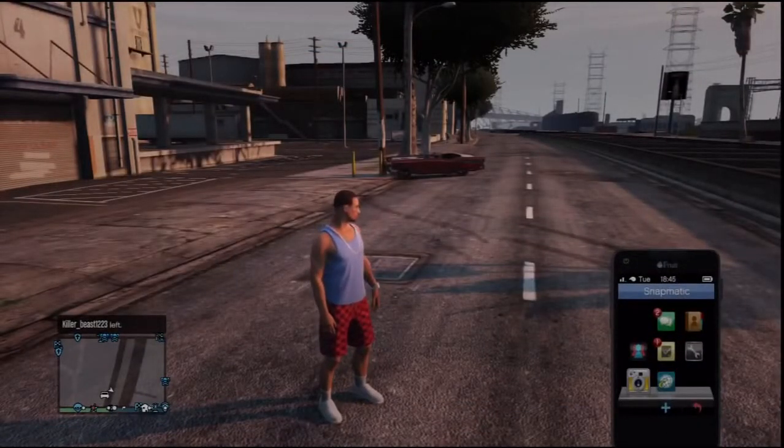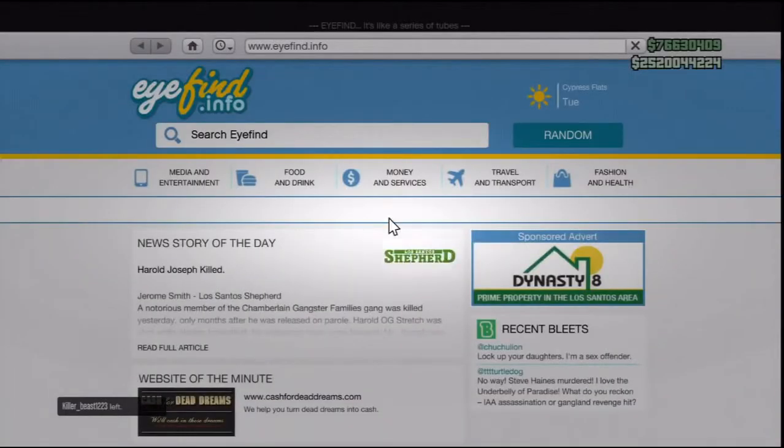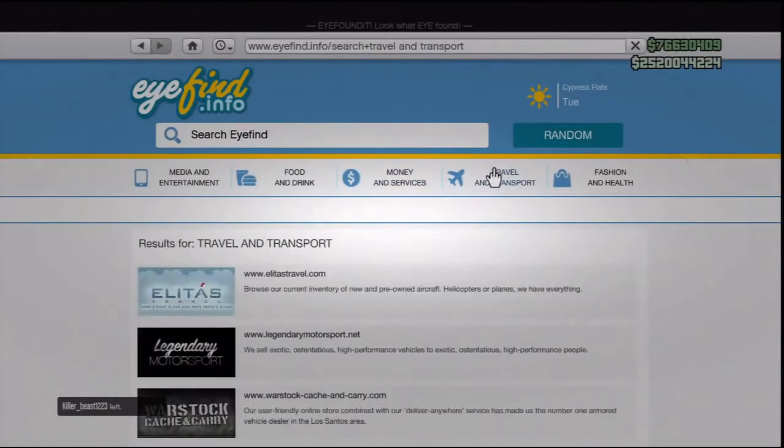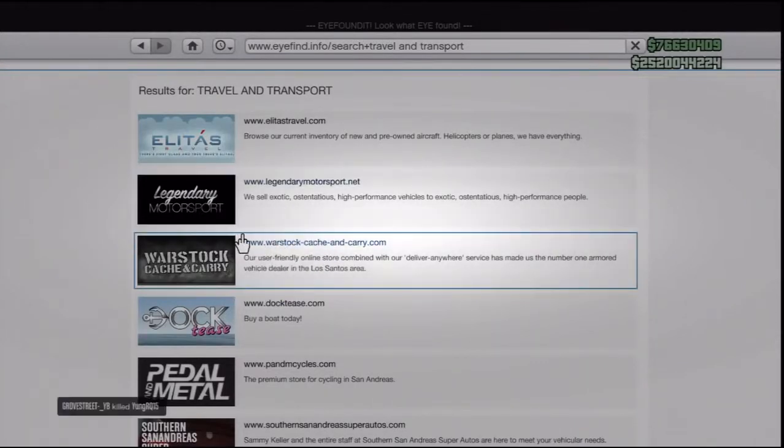What you're going to want to do is open up your phone and go to the internet app. Once you go to the internet app, you're going to go to Travel and Transport and click on that. Then you're going to want to scroll down and go to Warstock and open that up.